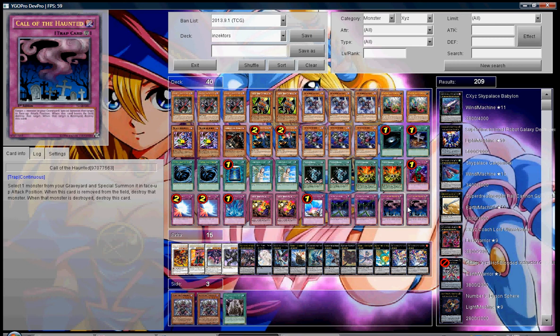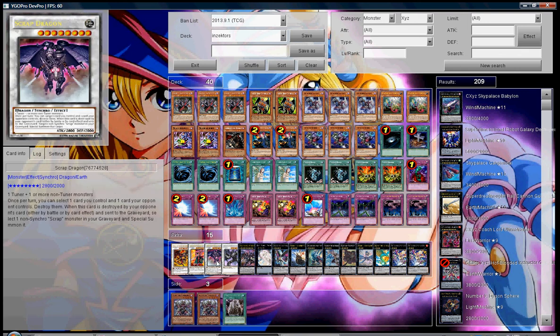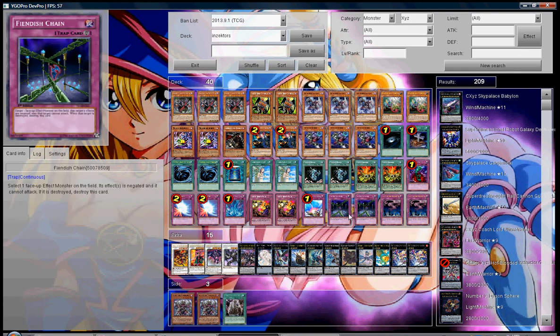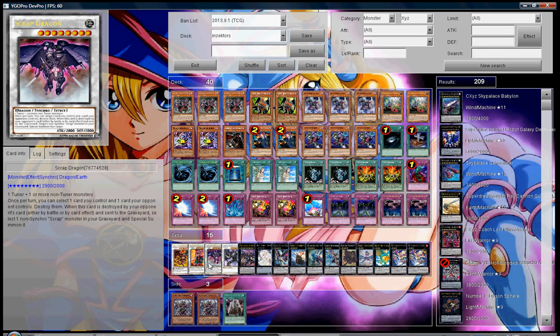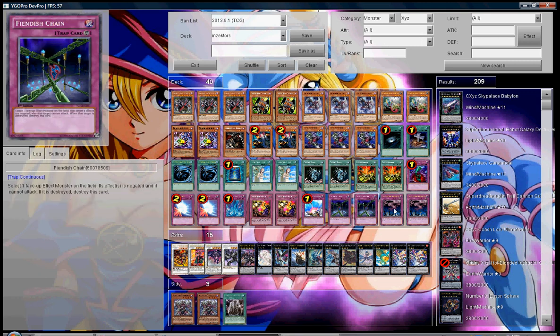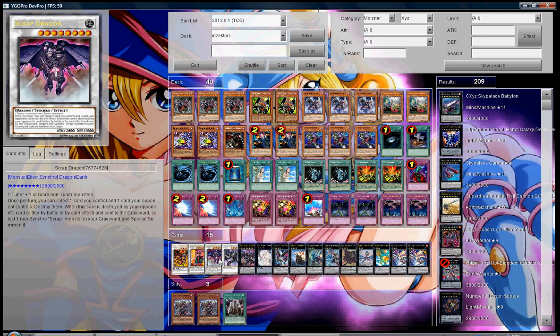Call of the Haunted is very good because if somebody wants to blind MST you, they blind MST Call of the Haunted, you bring Trick Archfiend back, it dies, and you get the search off it. Scrap Dragon is very good in this deck because you have Fiendish Chains and Call of the Haunted that are going to stay on the field after you use them. You can make Scrap Dragon and start popping useless stuff you have in the back row. He's actually won me about two or three games online.